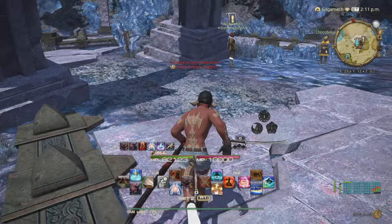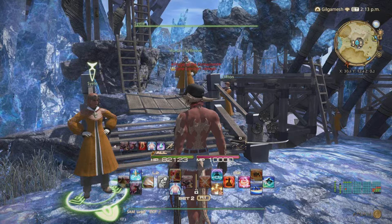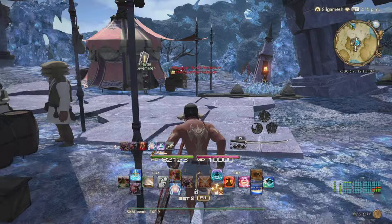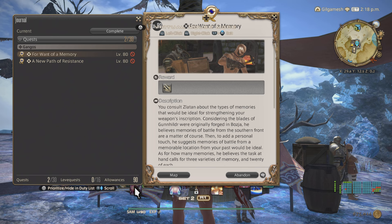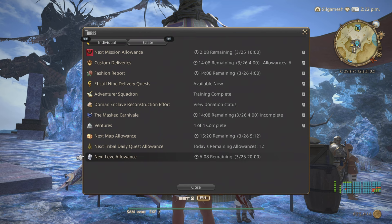In A Realm Reborn, the leve quest giver will be at one spot, but the receiver of the items will be at another location. Heavensward and beyond, they stuck them both together, thankfully. So if you don't like doing this constantly, you can ultimately skip A Realm Reborn and just go for Heavensward and beyond. Remember that you only have 100 allowances total, and you only gain 6 per day - up to 17 days to reach max. Keep an eye on your allowances - if you go into Timers, you'll find it right here.